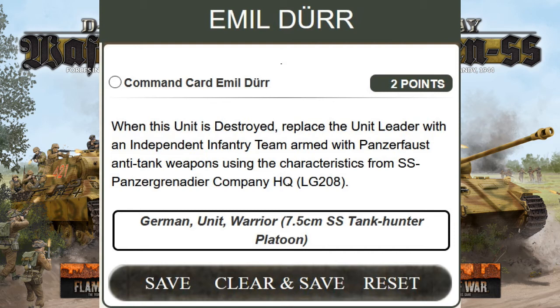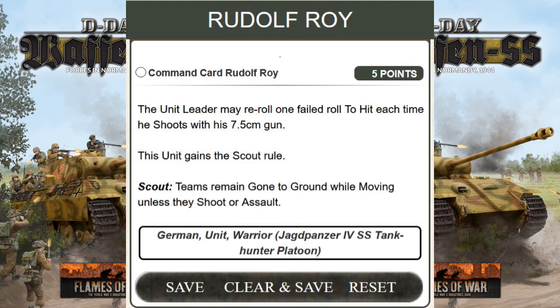Card number five is Rudolf Roy — it's worth five points. You use this card with the Jagdpanzer IV SS Tank Hunter Platoon. The unit leader may reroll one failed roll to hit each time he shoots with his 7.5 cm gun. This unit also gains the scout rules — scout teams remain gone to ground while moving unless they shoot or assault. For five points, the unit leader rerolls one failed hit each turn he fires. Pretty good, but for five points it might be a bit expensive.